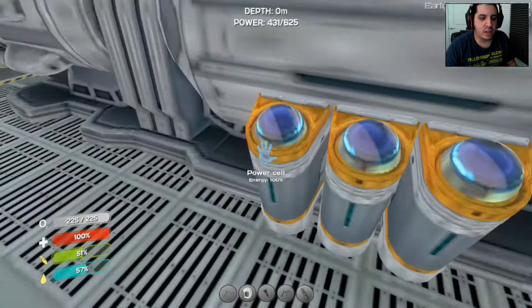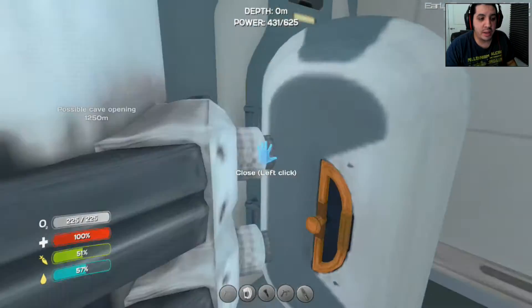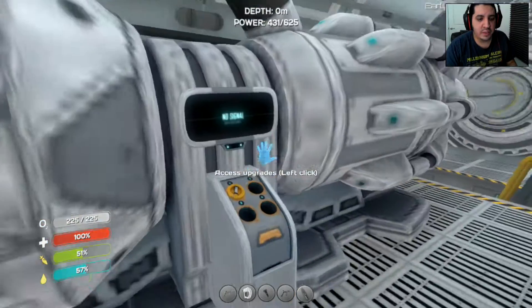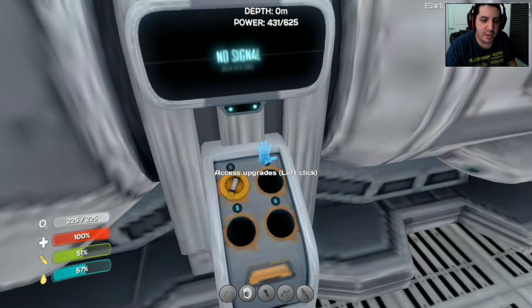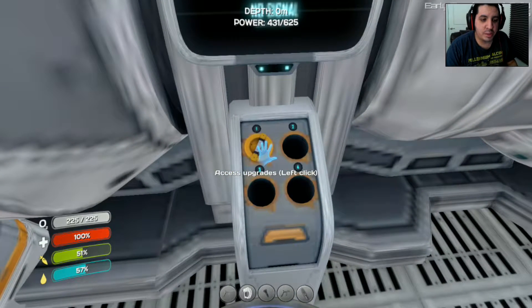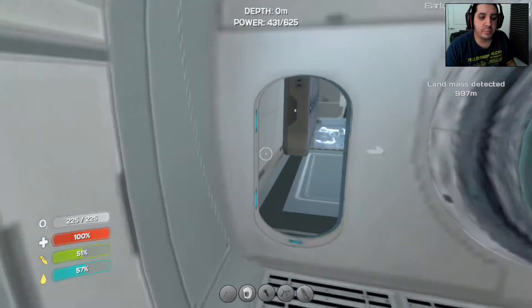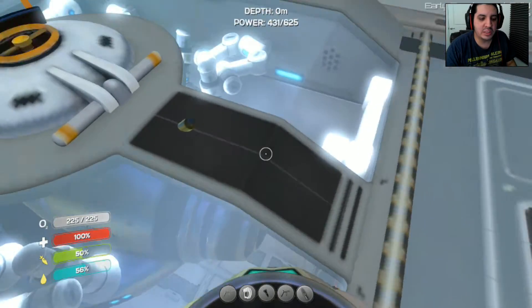We got three power cores over here, and we got about three power cores over here, which is indeed awesome. And over here we got the upgrade station, and I have already made up the pressure compensator so I can dive deeper into the water with my submarine.